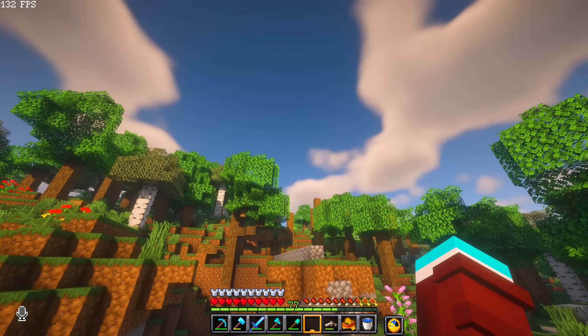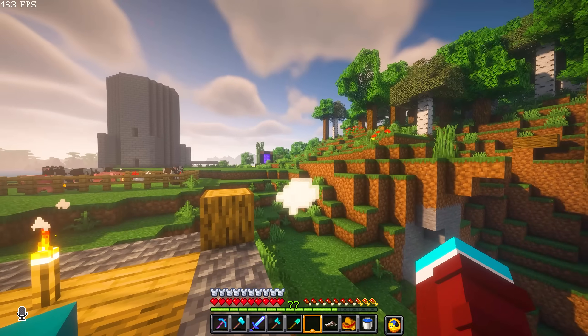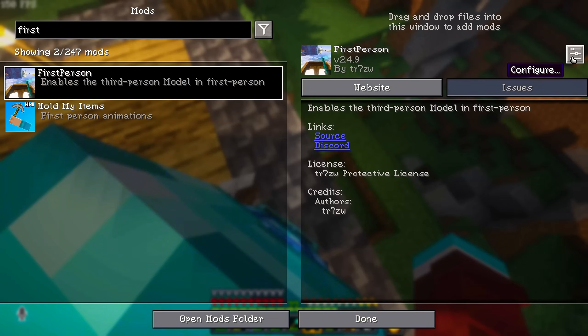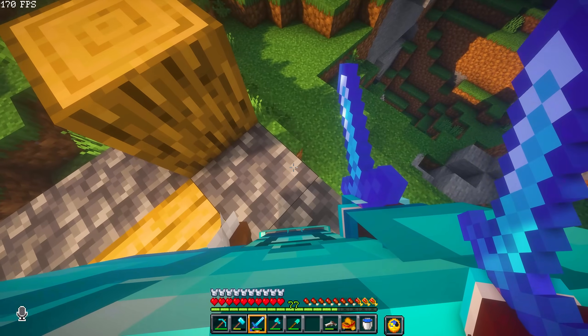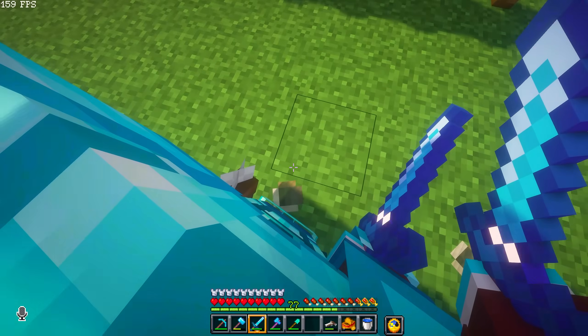Hello everyone and welcome to my single player world. A couple of you have been downloading the SensibleMC pack and have been running into this issue — where the first person model hands and arms are visible in double, like this. You can see your arms and your hands, but you can also see your arms and your hands again.